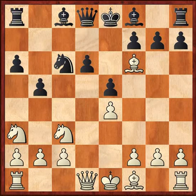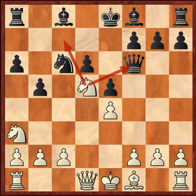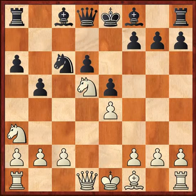After bishop takes f6, many people play queen takes f6 — and this is actually a bad move that we are going to refute today. So this is the trap: knight d5, attacking the queen and also threatening the c7 square, where the knight will fork the king and the rook. The most common and probably the only move here is queen to d8.